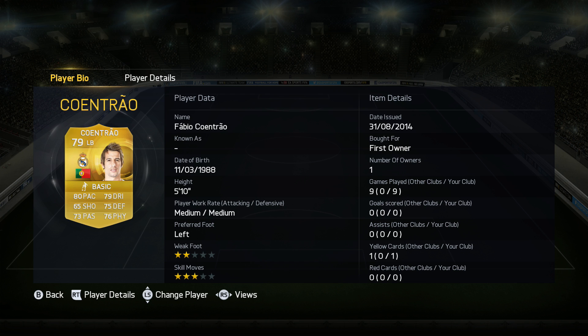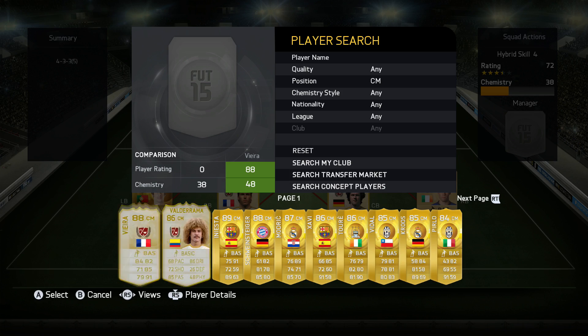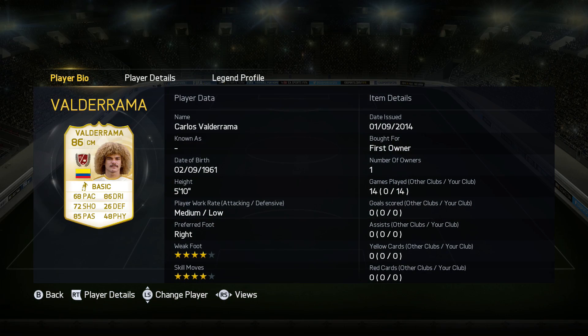Then we move on to the left back, that is Fabio Coentrao from Real Madrid. I really liked him last year and also in FIFA 15 — he was very solid for me. His stats haven't really changed at all compared to his FIFA 14 card; I think his pace got downgraded by one and that is pretty much it. Coentrao was a very good player in my opinion.